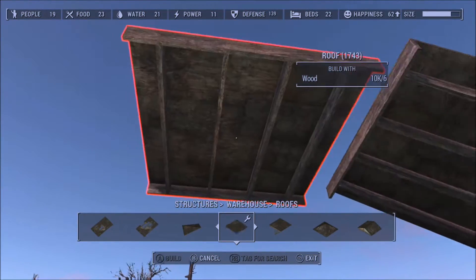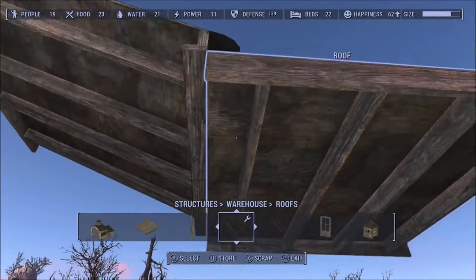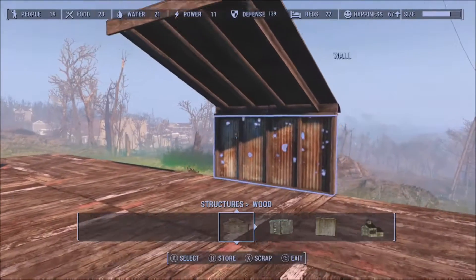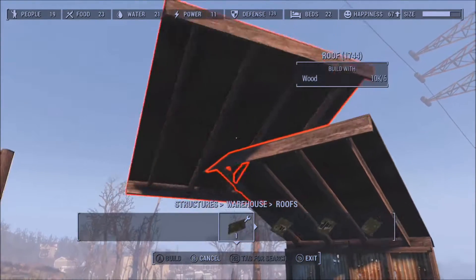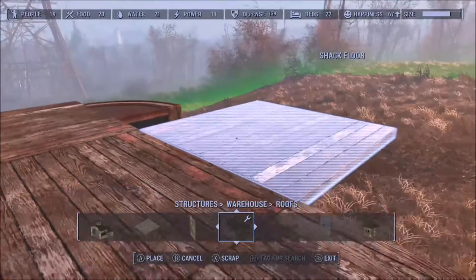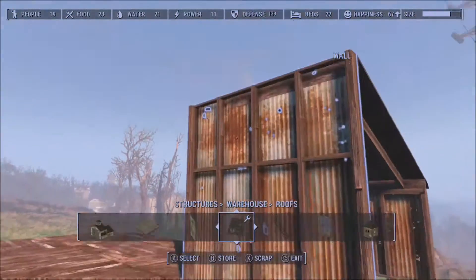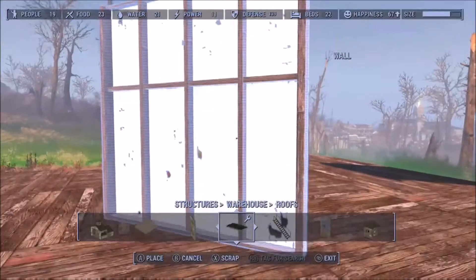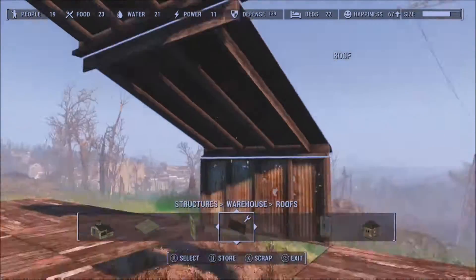There are a couple of other different roofs in the category that will snap. For example, this flatter roof has two snap points in the front and the back, but none of the other angled roofs will snap in that fashion. Now let's say we wanted to build a roof that is multiple stories long - this is how I do it. I just take out the floor board, take a barn wall, place it in, and snap your roof to it. You can continue your roof as far as you want, but there is a little bit of a gap there.